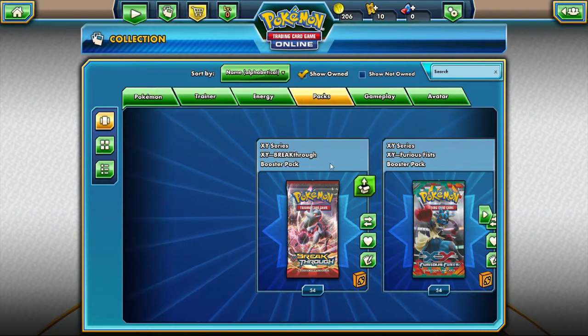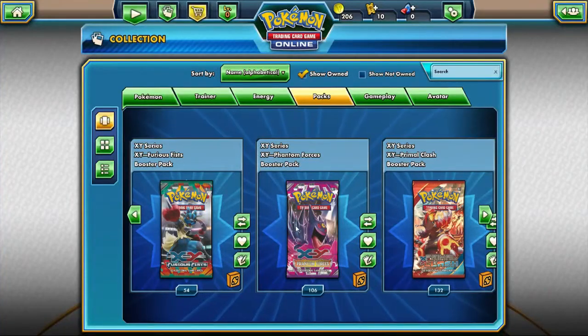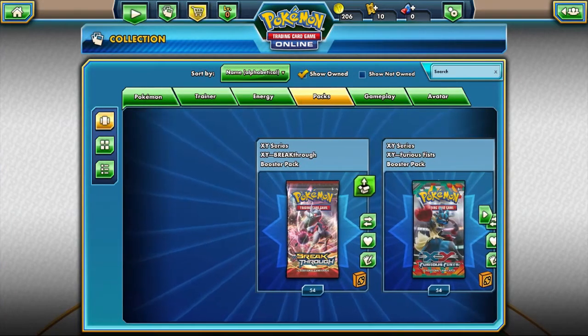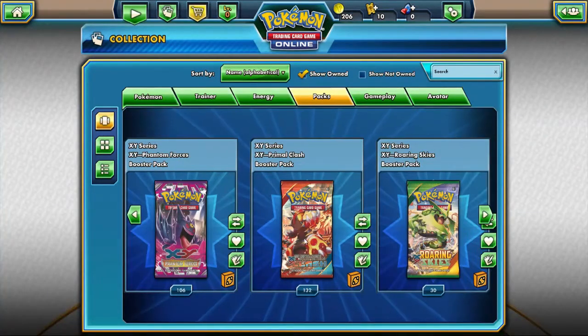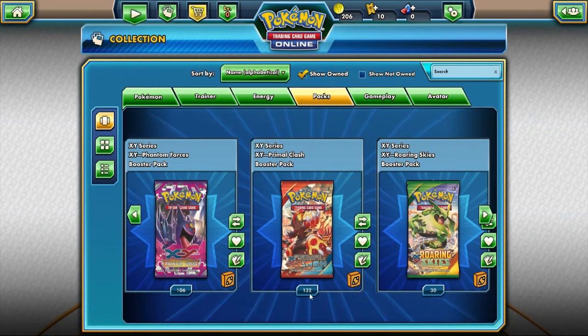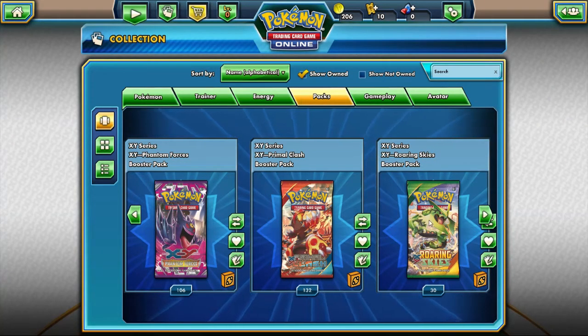So thank you guys all for watching, I hope you enjoyed this random TCG Online pack opening video. I think in the next video we will probably do Breakthrough and Furious Fists together, possibly add Roaring Skies to it. And then Phantom Forces and Primal Clash will be their own videos, as we've got over a hundred packs of each. If you guys like this video make sure to leave a like down below, get subscribed so you don't miss the rest of these online pack openings. Until next time — I'll talk to you all later.